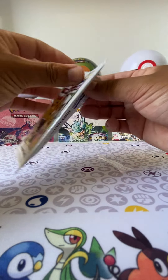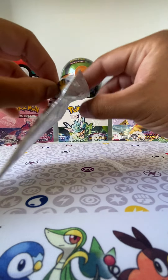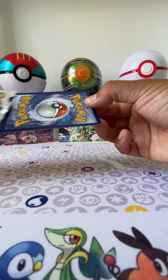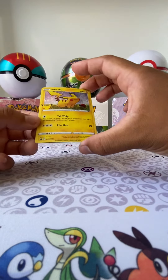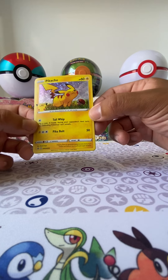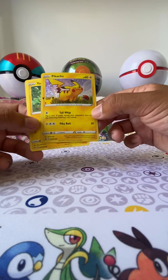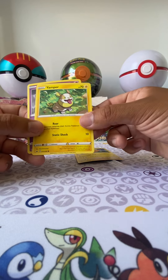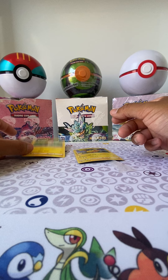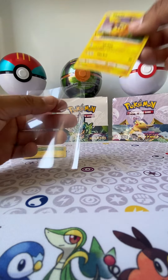There we go — three cards inside. I hope it has a Blackstar promo. So let's see what we get. We have... yep, the Pikachu. Sword and Shield number 39. Beautiful, because it's a 25th anniversary stamp. Yamper. And Sinistea.